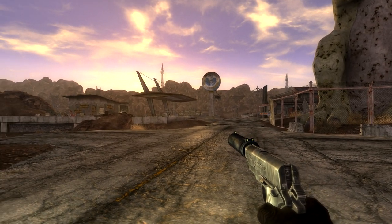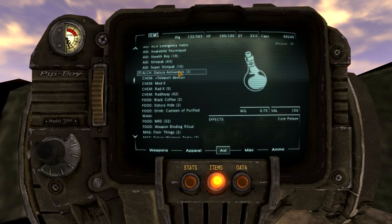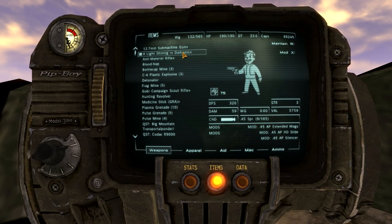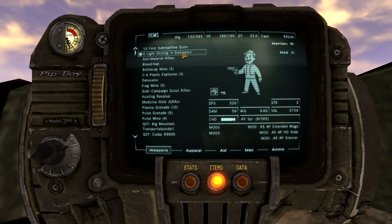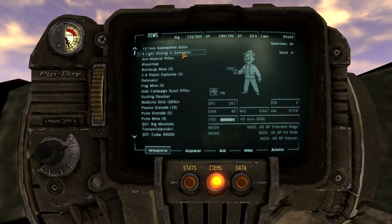Take this .45 pistol — it's got a silencer on it. I go to my pip-boy and go to Weapons. This is 'A Light Shining in the Darkness,' the actual named unique gun. But let's just say it wasn't — let's say I had the normal one and just wanted to take the silencer off and put it on the named one when I found it.